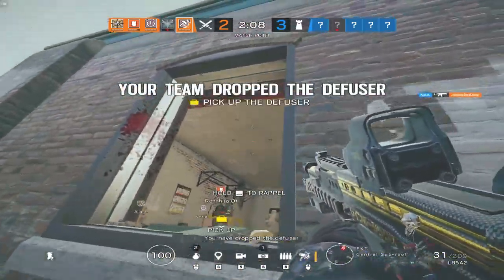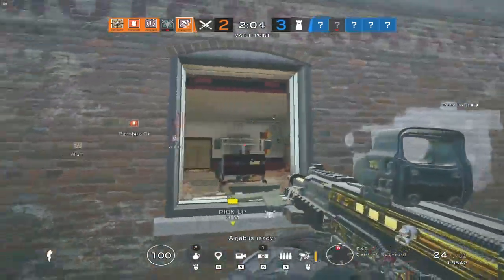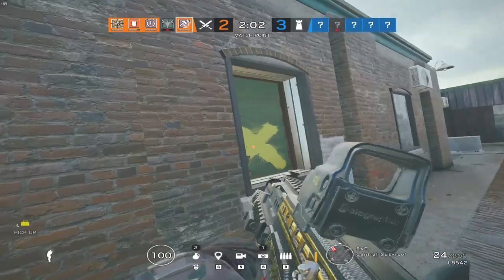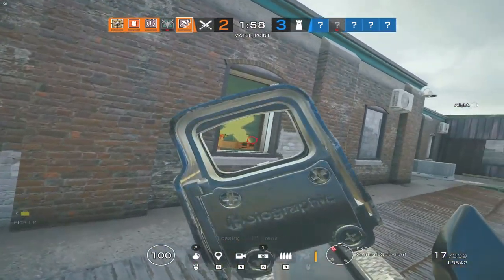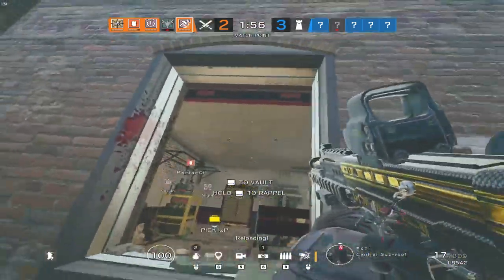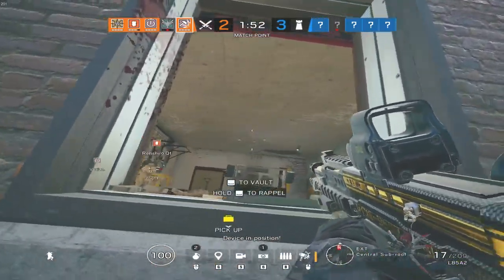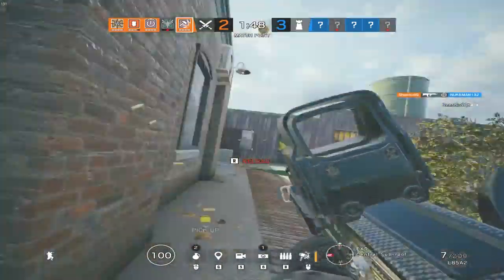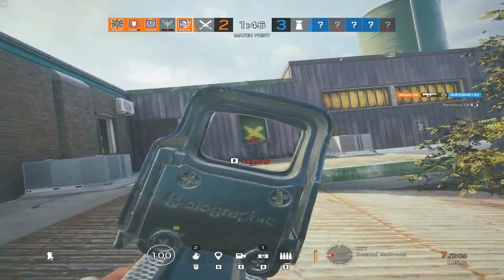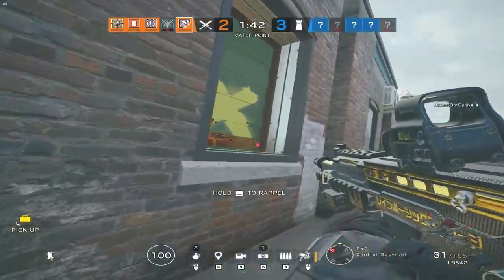That brings us to tip five: use your utility. This goes for both attacking and defending. While attacking, use your drones and your operator gadget to gather info and push for the site to get a plant down. While defending, make sure you're using not only your operator gadget, but also your reinforcements, barbed wire, shields, impact grenades, and bulletproof cams. Using your utility is key to winning rounds and ranking up.